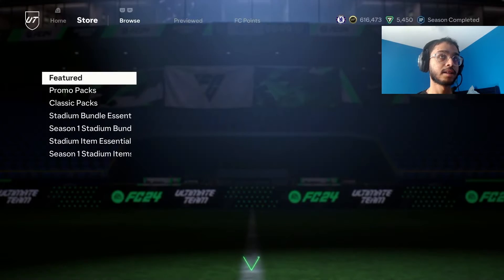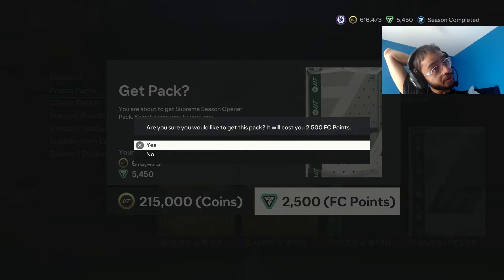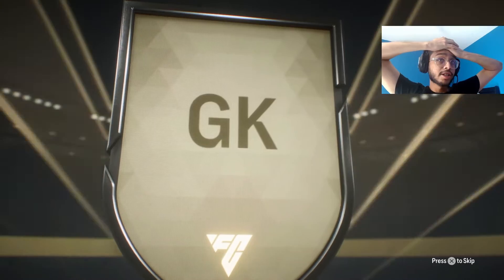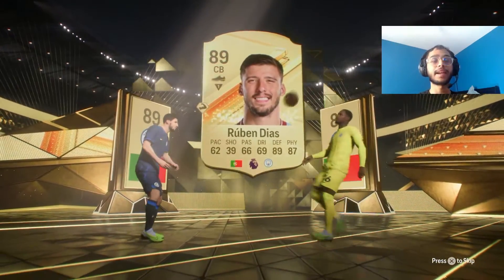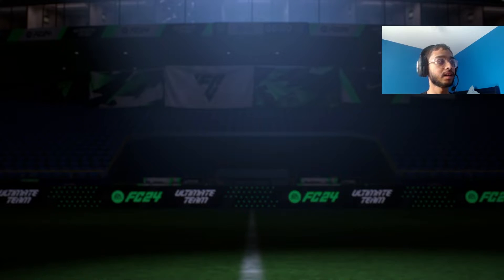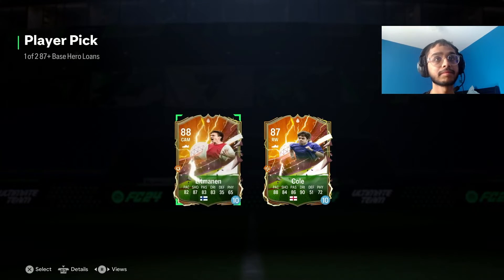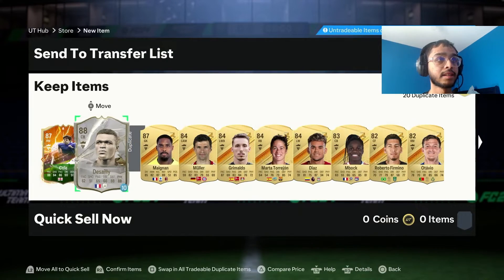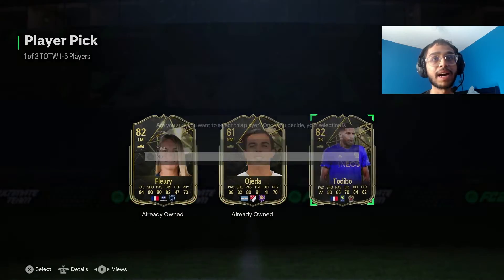Now we got the biggest pack of them all — EA please, 225,000 FIFA points. Just a Trailblazer please. No Trailblazer — you gotta be kidding me. French goalkeeper. A double at least — who is he with? Ruben Diaz. That actually sucks, man. I'll take Cole. I'll take SIE — that's big. Does SIE play like CAM? We got a pick — wow, that's horrible.